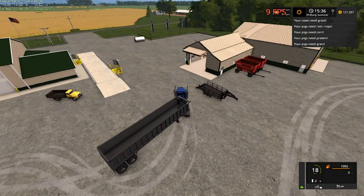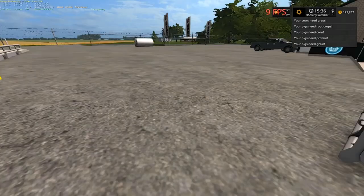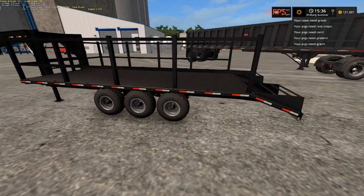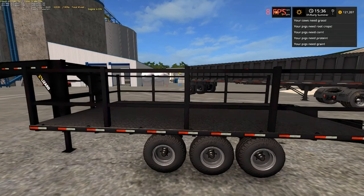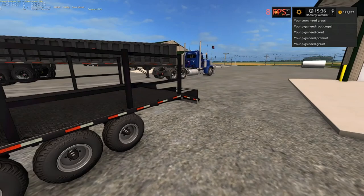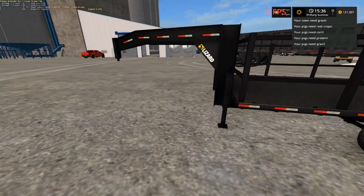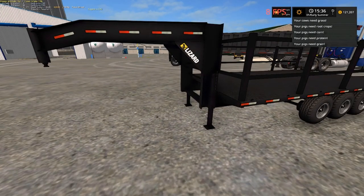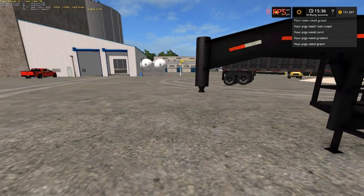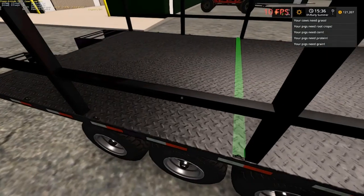We got a new gooseneck trailer right here. We're going to take those other two trailers back. It's got ramps and rails on the side — we can get rid of them at the dealer or shop. It's a Lizard, part of a fifth wheel conversion — they'll make any truck a fifth wheel. It's got straps too.